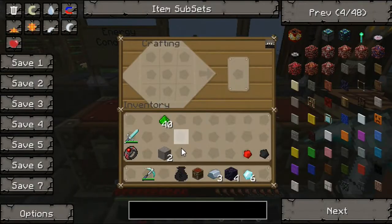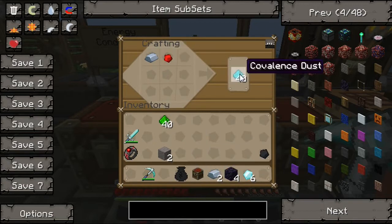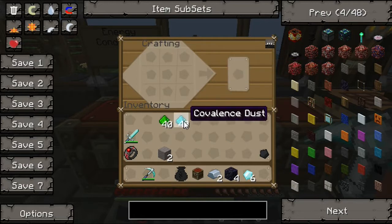Next up, we'll be making the next form — the mid-tier covalence dust. To make that, we're going to need one piece of iron, and then take one piece of redstone and place it there like so, and as you can see, we get another form of covalence dust. This covalence dust can be used to repair iron armor and basically any iron tools that you can craft in the game.